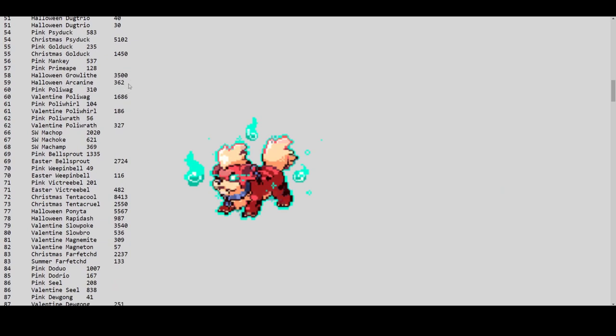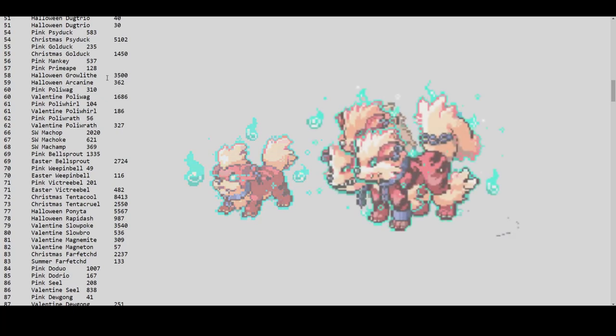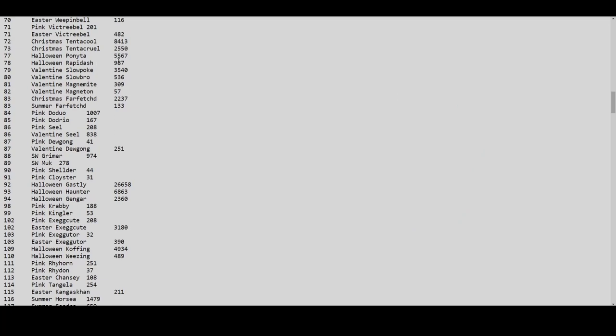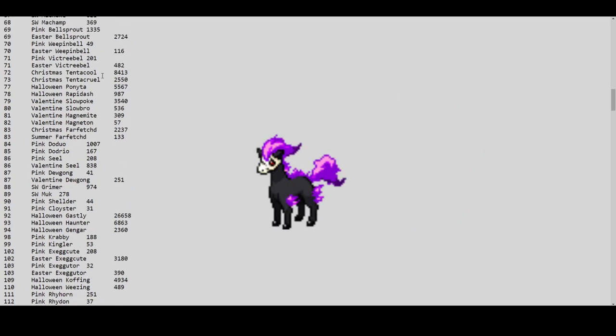Halloween Growlithe has exactly 3,500 and Halloween Arcanine 362 — so around 3,800 in the two years since its inception. That is a good number for tier 4. I'm happy about this because Halloween Growlithe is one of my favorite event forms, and a healthy population means it can maintain a low price without crazy outliers.